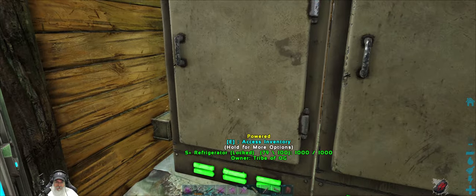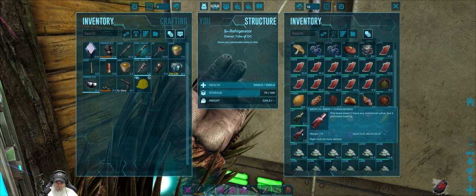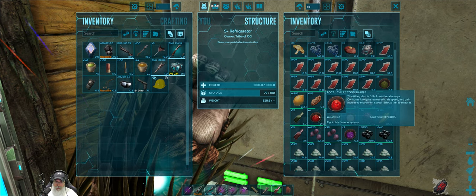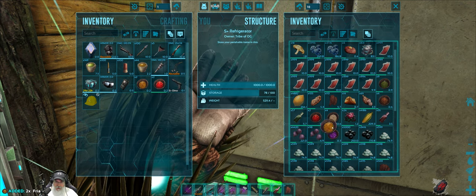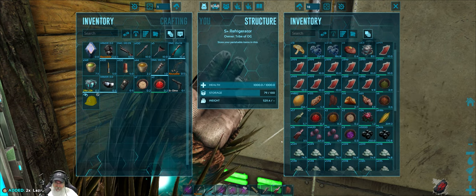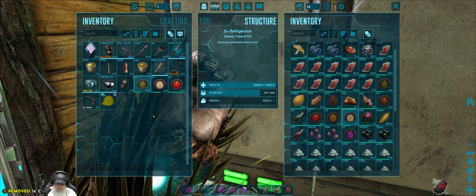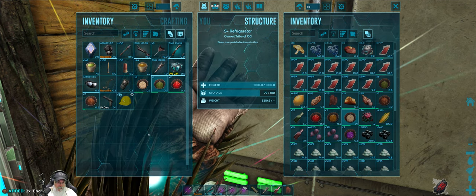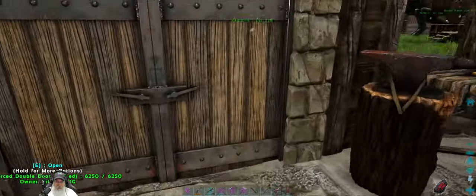Now let's also grab ourselves some health tonic — we'll take about half of those. And let's take some focal chili. It's probably going to be hot in that cave, so maybe we'll take some Kalean soup instead. Let's also take some of this. Very good. I think we're in good shape and ready to go check that thing out.